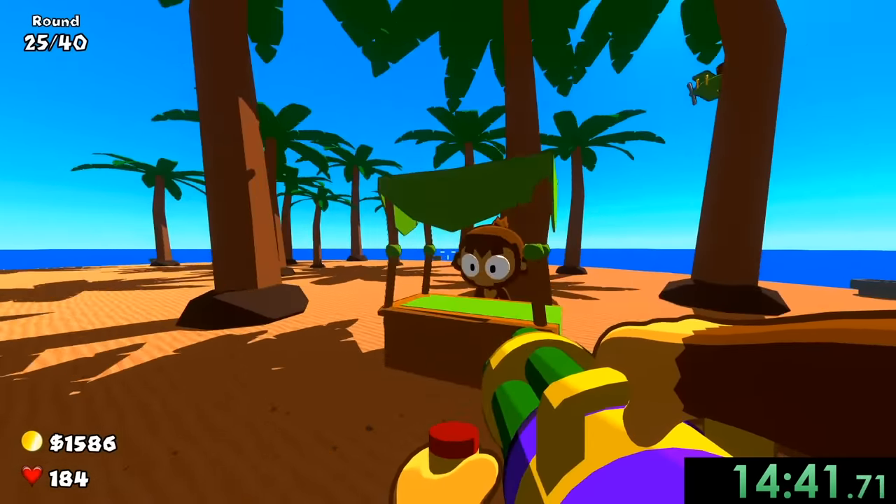I let balloons hit me since it kills them faster and I don't mind losing a few lives. I aim at the ground and it still hits them, which is hilarious. We missed the sub-20 time but we're going for sub-25. Only a few rounds left — around round 38 — and I just need to play well. Ceramic bloons appear but can't really do anything against this strategy.